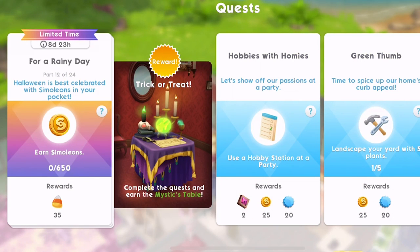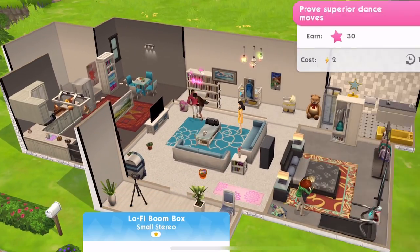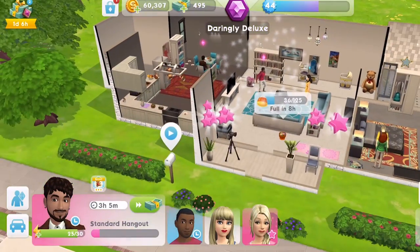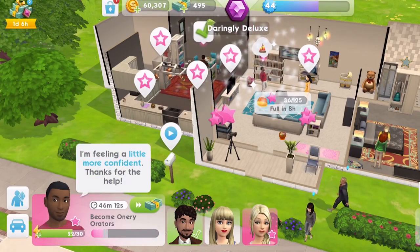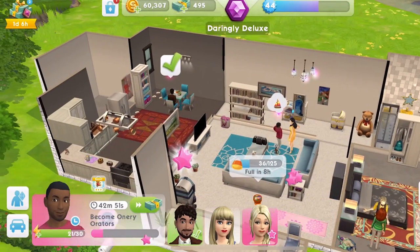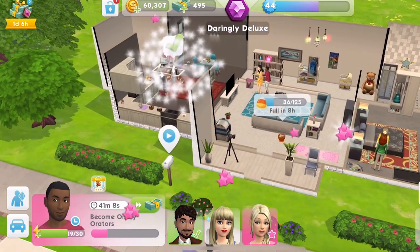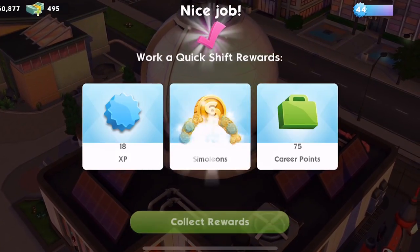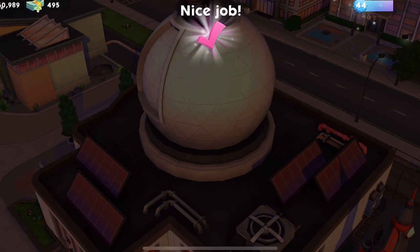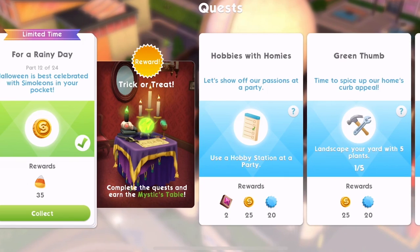Part 12: 'Halloween is best celebrated with simoleons in your pocket. Earn 650 simoleons.' With that, just do events. The work events are the best for earning simoleons. We have just finished a quick work shift which gives us enough simoleons to reach our target of 650. When you're up to that, do the work tasks — it's definitely the quickest way to get simoleons the fastest. Let's complete part 12 and collect our 35 rewards.